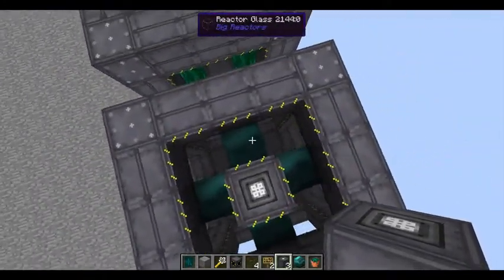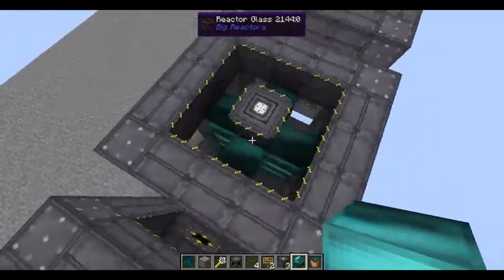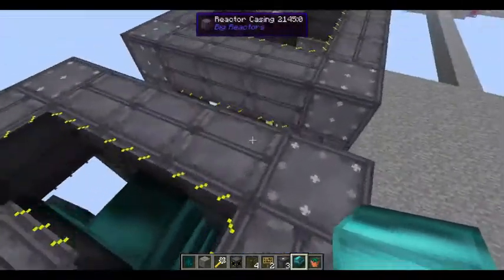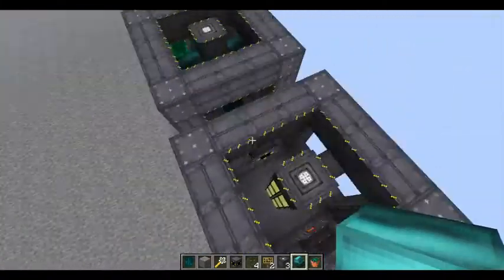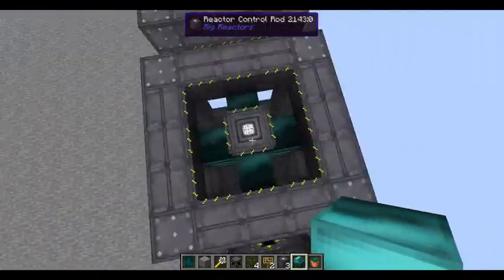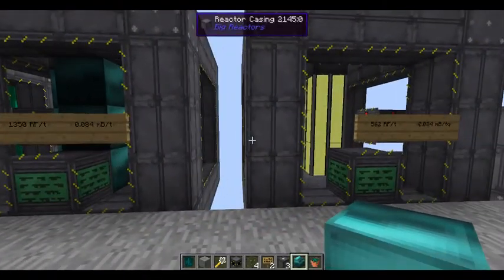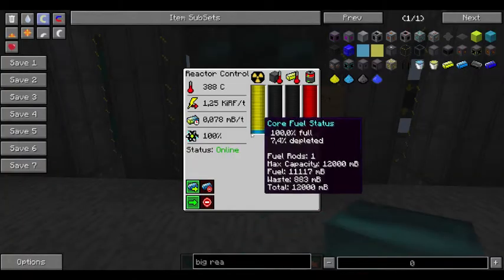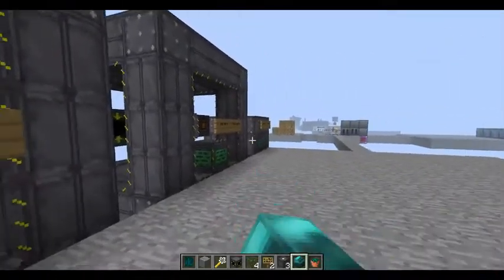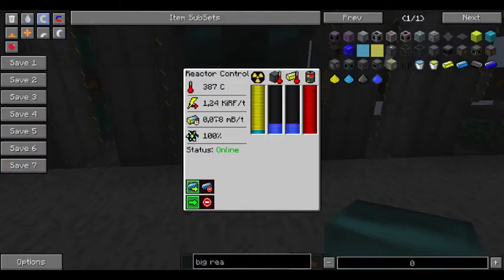You can use metal blocks inside the reactor — these include copper, tin, and others — but the best is iridium. There is also diamond, which is quite good. What these blocks do is reflect radiation: normally when radiation hits the wall it is power lost, but with these blocks the radiation is reflected. With just one rod this almost triples the power output for the same amount of millibuckets.